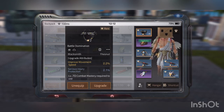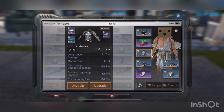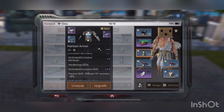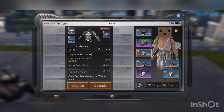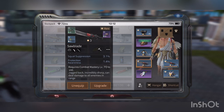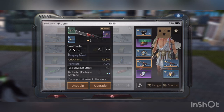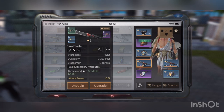Next item, I got my Horizon armor. It doesn't matter what armor you use or what piece — you just have to use speed crystals and get improved movement speed by 1.9 percent.